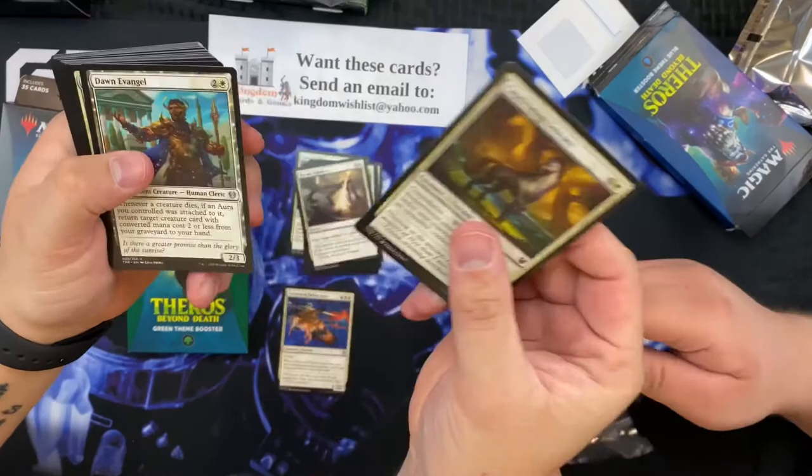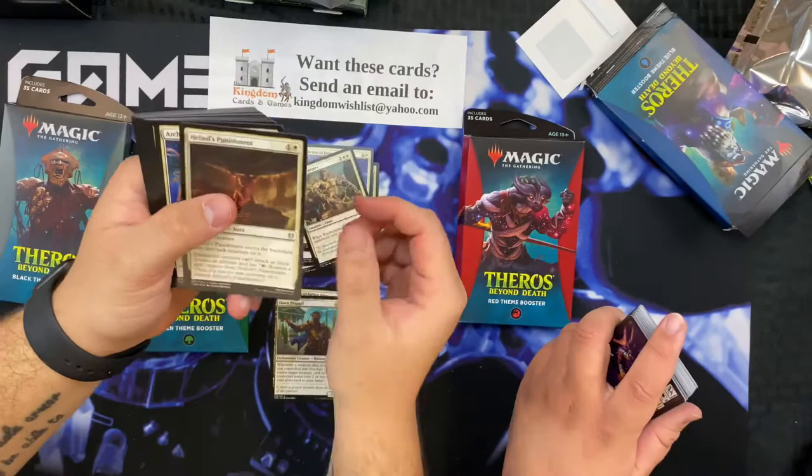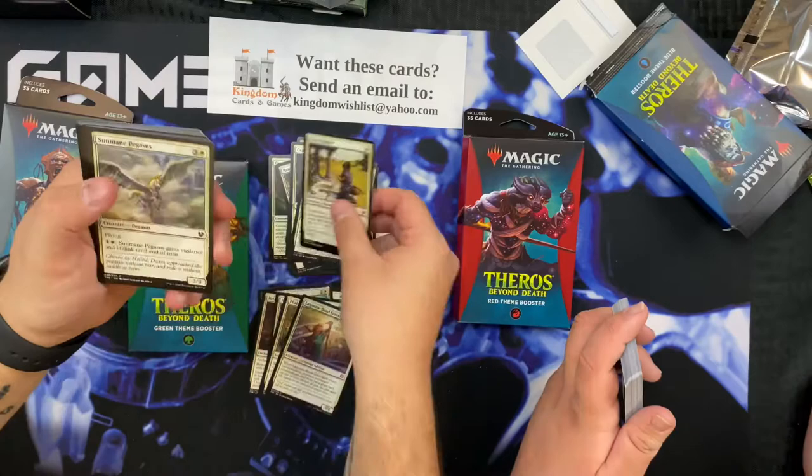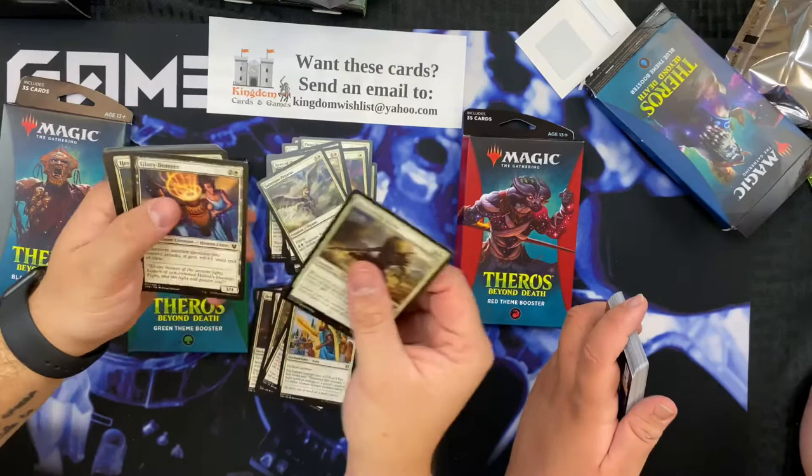Uncommon, common, uncommon - the colors are going to be like that. Common or uncommon - captivating unicorn! Hey John, do me a favor and keep track of how many uncommons we get. Common, common, common, common, common - chameleon!